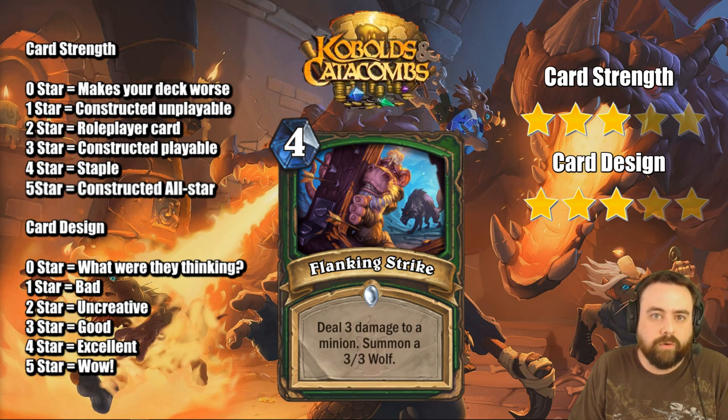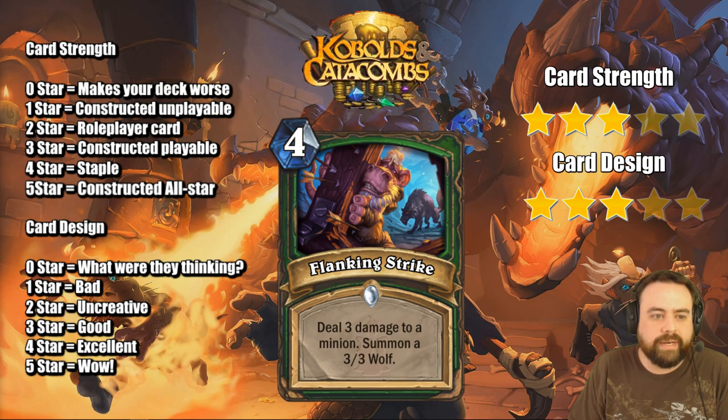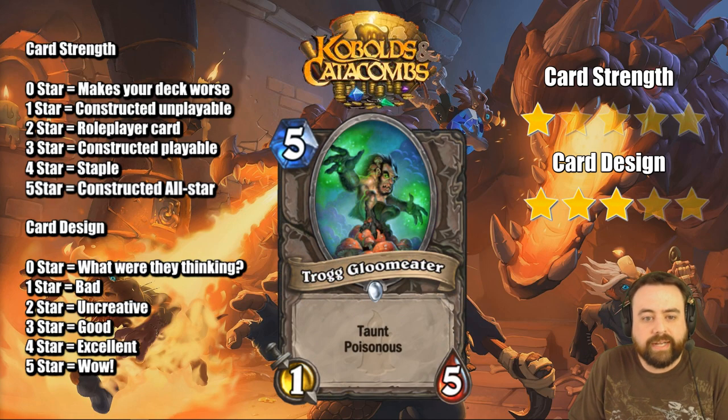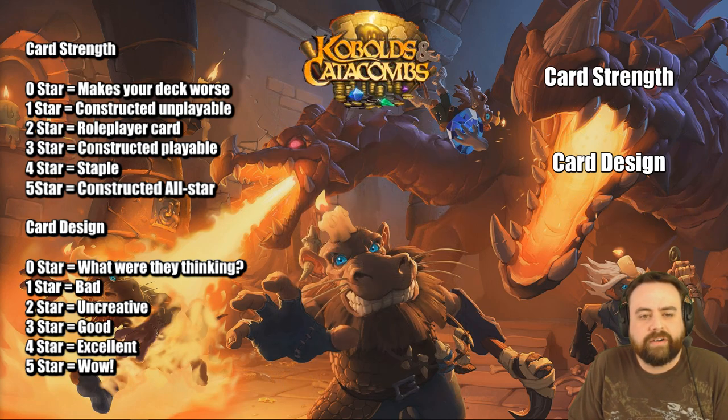Lynx King Strike will of course fit a home into the Only Spells Hunter deck. The question is, is it strong enough to see play in all Hunter decks? Deal 3 damage to a minion, summon a 3/3 Wolf. If you can do exactly that on turn 4, this card is amazing. Slog Gloom Eater is a 5-mana Taunt Poisonous 1/5 — pretty much an arena card here. The 1-attack is sort of a liability against things like Potion of Madness. That interaction makes it pretty unplayable in constructed.